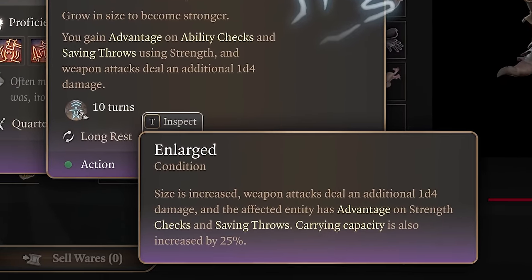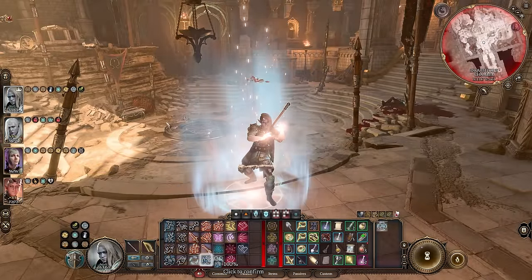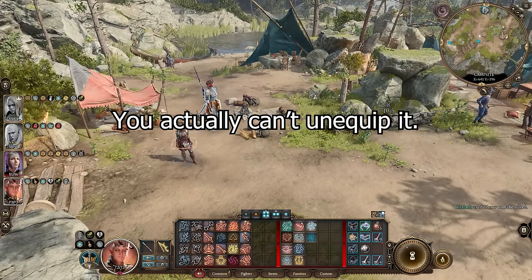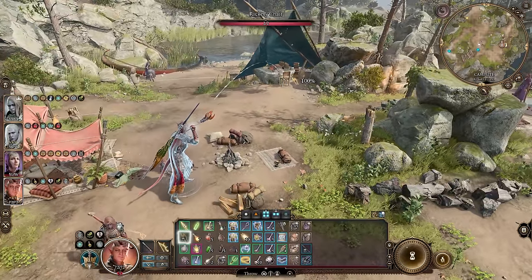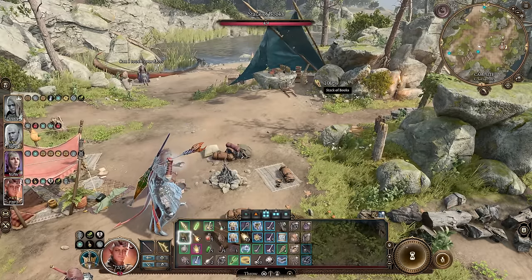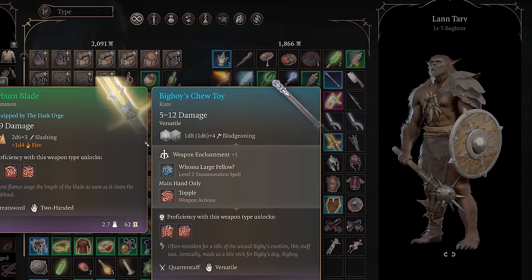Who's a Large Fellow grants a +1d4 damage bonus to weapon attacks and grants advantage on strength checks and saving throws. You can cast Who's a Large Fellow and then switch to your main weapon and keep the benefits for 10 turns. This is perfect for using right before a big boss fight or a tough encounter. The +1d4 damage is per attack or throw and will get multiplied on a critical hit, so what might look insignificant can really add up to meaningful damage over 10 turns. You can buy the Big Boy's Chew Toy from Land Tarve on the ground floor of Moonrise Towers during Act 2.